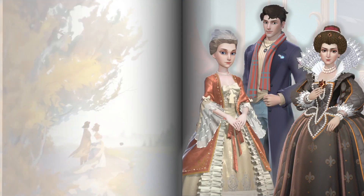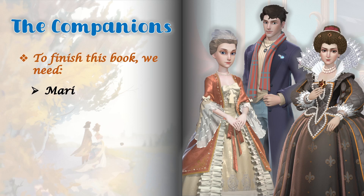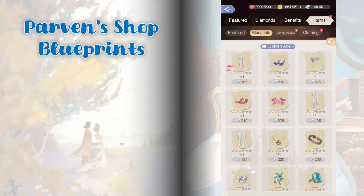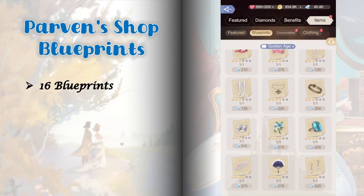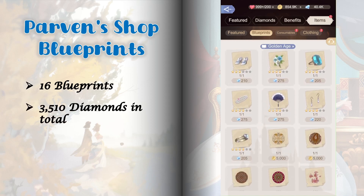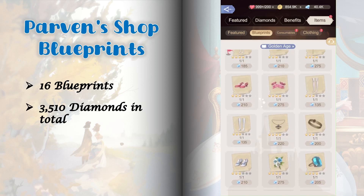This book has three companions. To finish, we need Marie de Medici upgraded to level 5, Madam Joffrin and Felix Bailey upgraded to level 7. Felix is the 5-star relic holder in this group, and his relic has Grand and Cooling tags. Court Dance Scene Felix has 16 blueprints available for purchase in Parvin's shop — they cost 3,510 diamonds in total. If you want to finish this book 100% and get its profile reward, you definitely have to purchase all these blueprints and craft them.